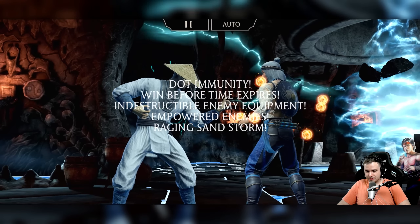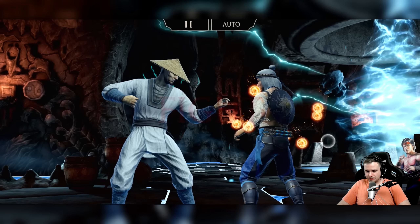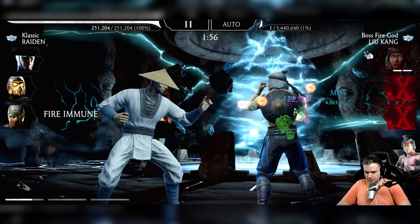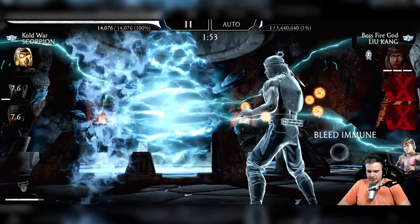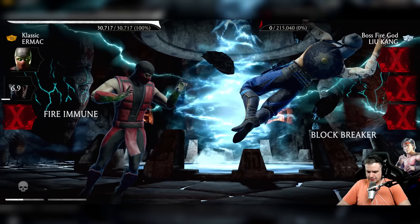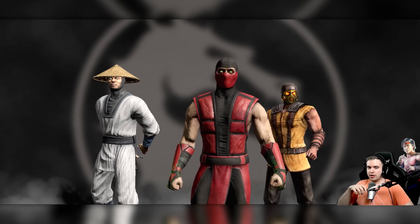Finally, it's over. We're gonna get my Reveness Melina and be happy. Unless he — of course he does that. Okay, he's gonna do X-Ray. Do it to this guy. And good night. Battle 200 of the Fatal Tower has been defeated.